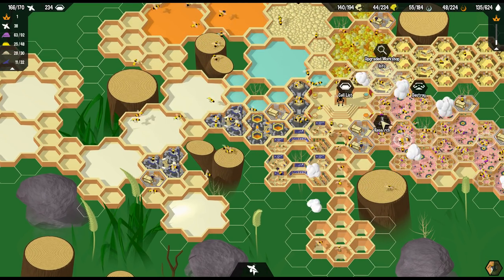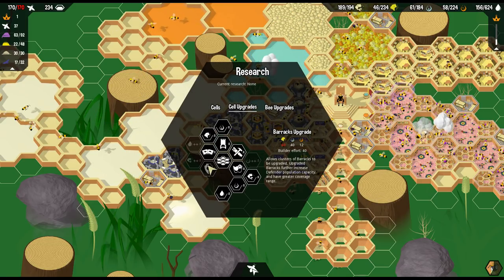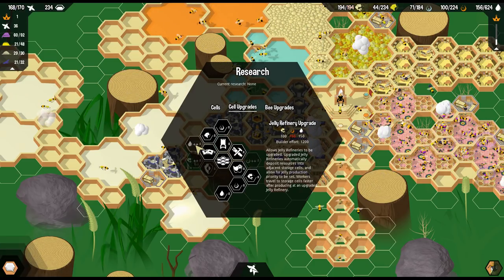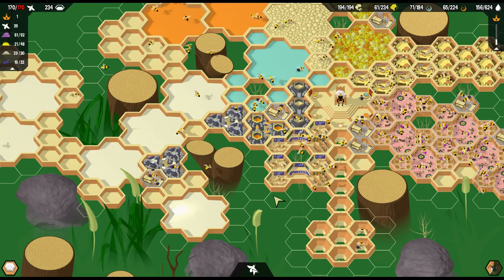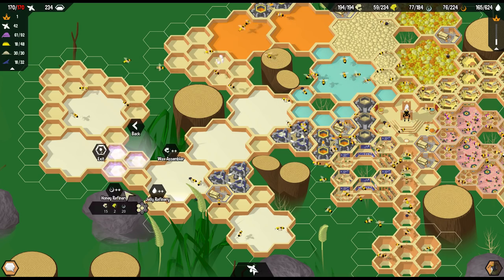I would like to have a jelly refinery update - that seems like a thing to have. Barracks upgrade allows clusters of barracks to be upgraded. Upgraded barracks further increase defender population capacity. I haven't been attacked yet, and I want to be attacked - I want to see what it's like. Killed a carpenter bee deterring hives in the area, hoping to raise its profile by offering resources and seminars on wax best practices. I need to know other languages to play this game. Let's go make a jelly refinery.